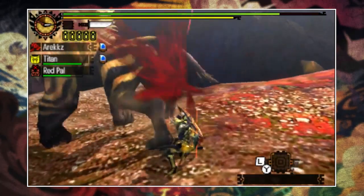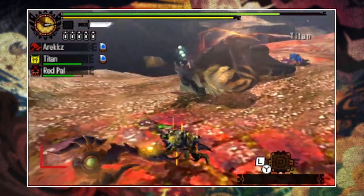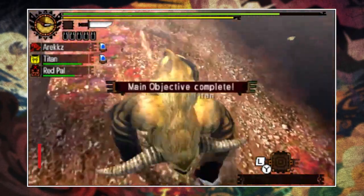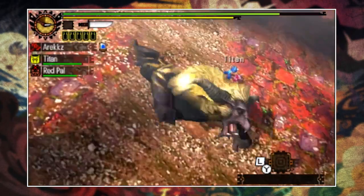And that is it — my guide on how to fight Rajang in Monster Hunter 4 Ultimate. If you have any more questions, let me know in the comments below, and also let me know what monster you want me to cover in the next guide. Thanks for watching, take it easy, catch you next time — peace out!